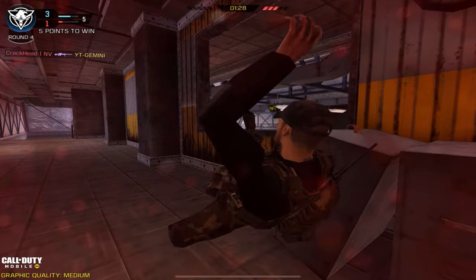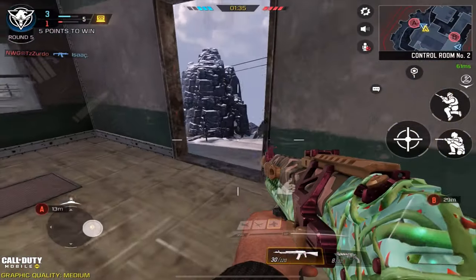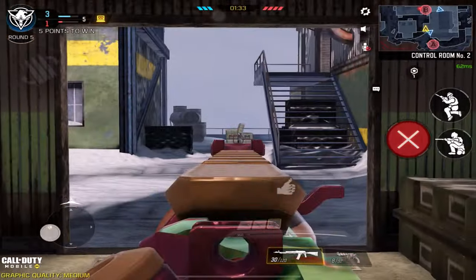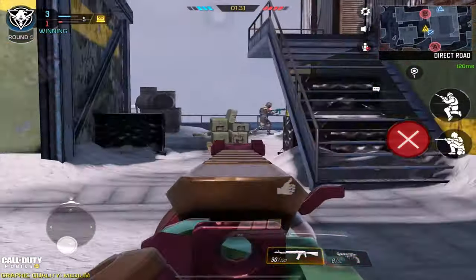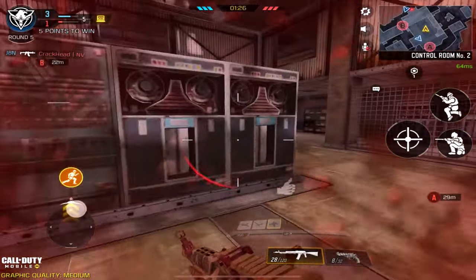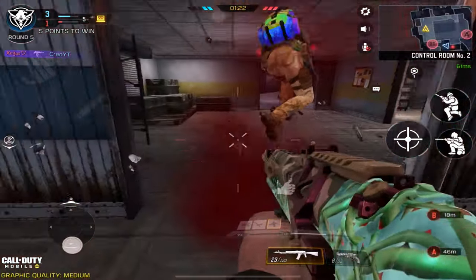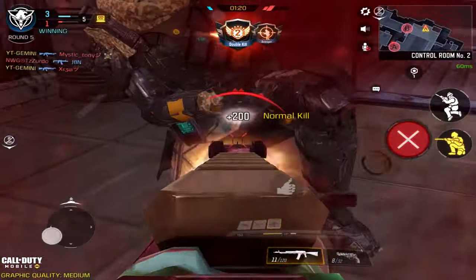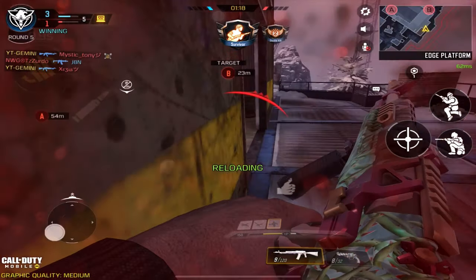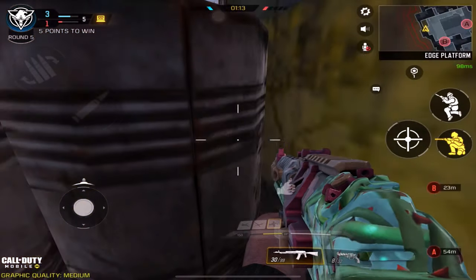Cold blooded counters the Stealth Trapper and all those AI streaks. For the SND class, I would advise you to switch to Hardwire perk, because one trip mine can cost you the game or cost you a round. Definitely use Hardwire on your SND classes. In respawn, since Shock RC is so annoying, I just use cold blooded — but you can also use Ghost or Hardwire, whichever you want.